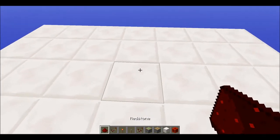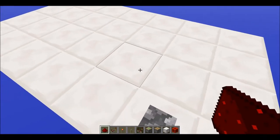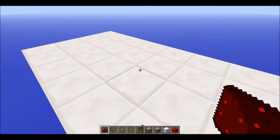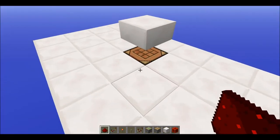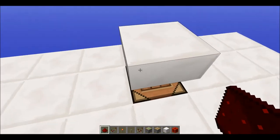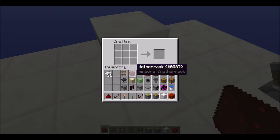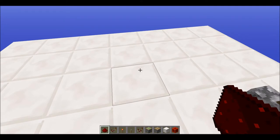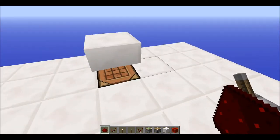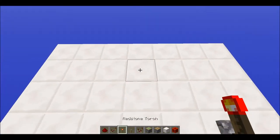Hello YouTube, we are back with another redstone tutorial. Today we are looking at a secret hidden crafting table design. If you just flick the lever, the crafting table pops up and you can do whatever you want with it, then flick it off and it will go back and be seamless.